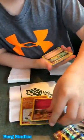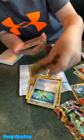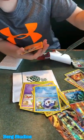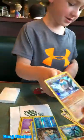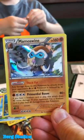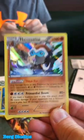We got a Piloswine — okay, all right — a Skiddo. And oh, Mamoswine holographic! Mama Swine holo, that's pretty nice — 160 HP. Pretty nice!